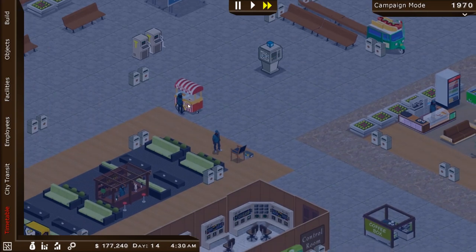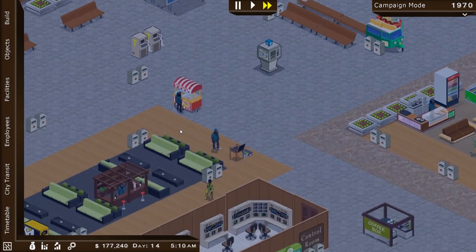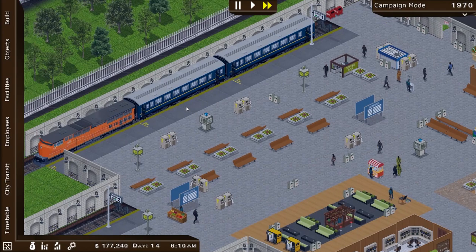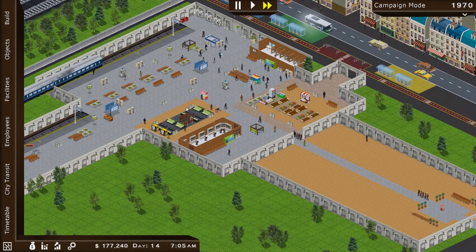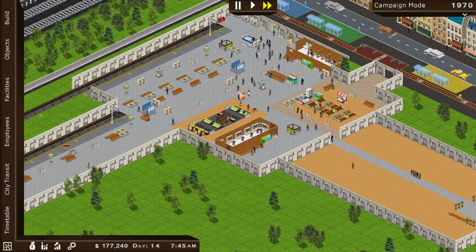Hot dog stand there — oh, it was a hot dog stand. I thought it was more like popcorn. You'd think we already have a hot dog stand here, but I guess maybe these are better hot dogs. All right, time for people to get moving again. Early morning train has arrived. We're going to wait until we get that $200,000, and then we're going to build our metro station, which is going to bring us so many passengers — it's going to be ridiculous.